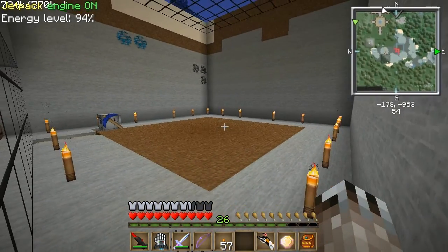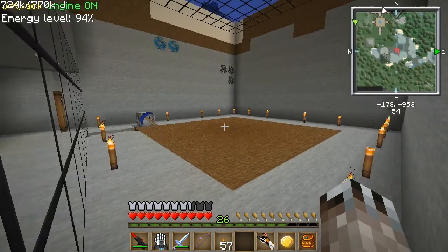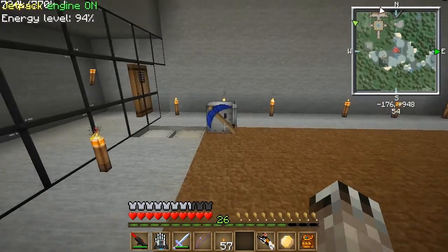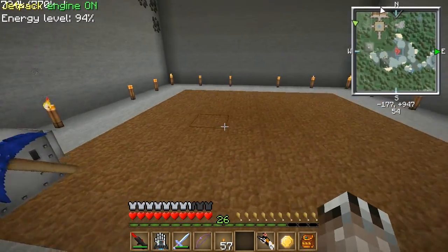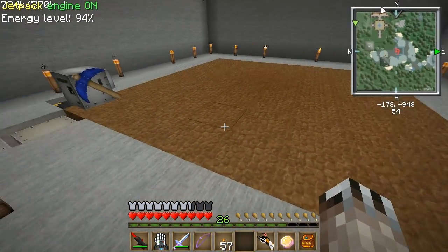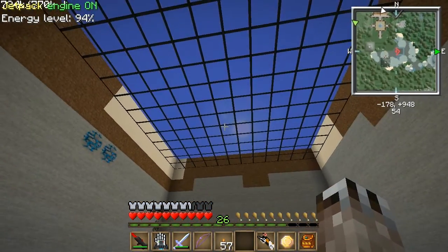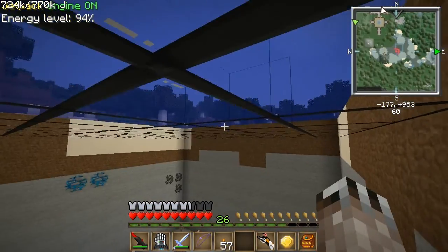So with this setup, we haven't had any mobs at all spawning in this area, so that's good. You have this 8x8 area of dirt, and this room, if you're doing it underground, has to be 8 blocks tall — but regardless, you need the ceiling above it.